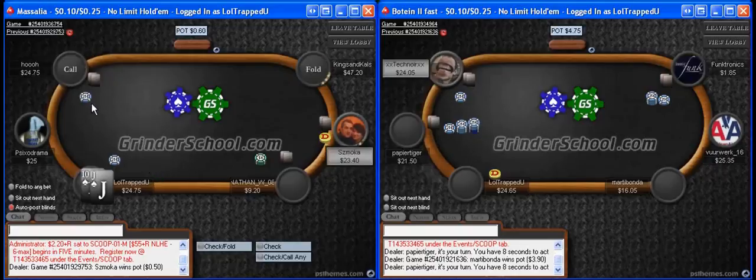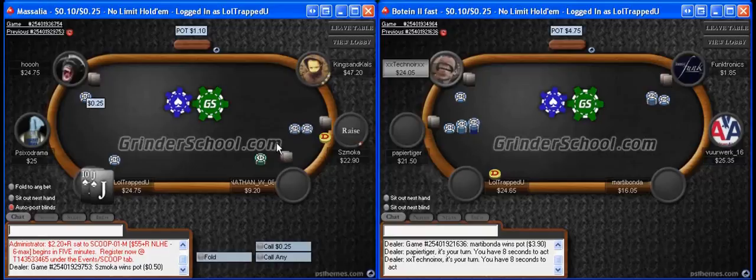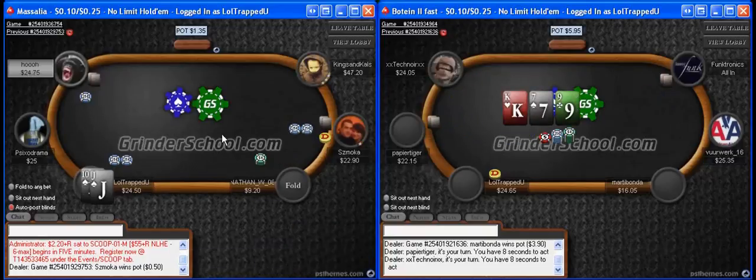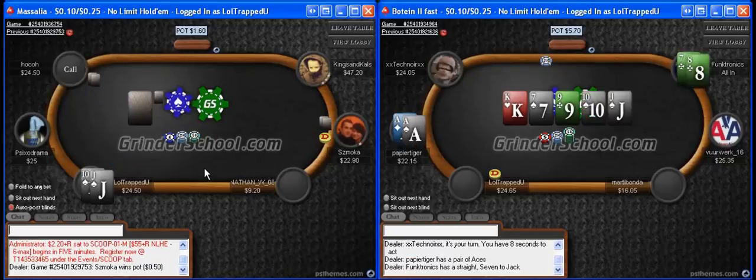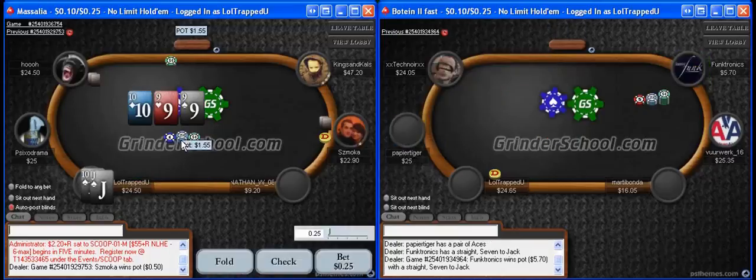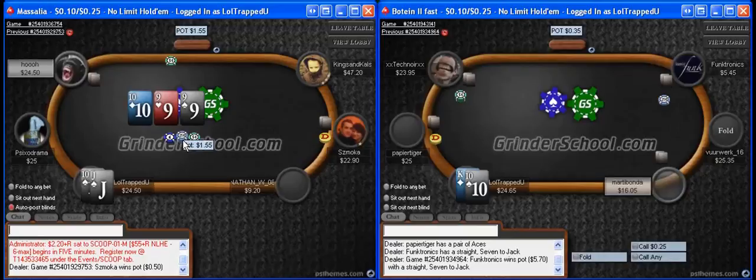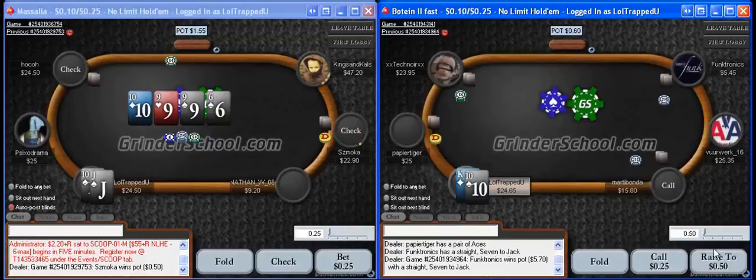With Jack-ten suited, it's a spot where we won't be folding for 25 cents. This should hopefully give us a chance to talk about how tough it is to play drawing type hands when we're out of position — a good spot to show how tough it is to play certain hands.